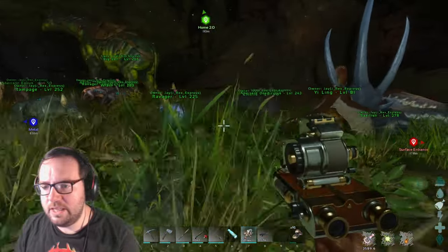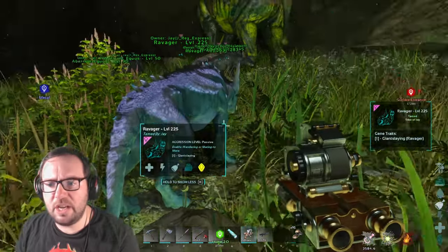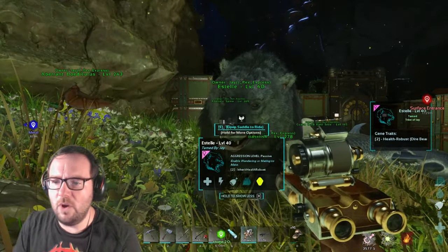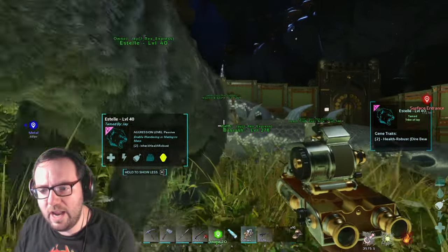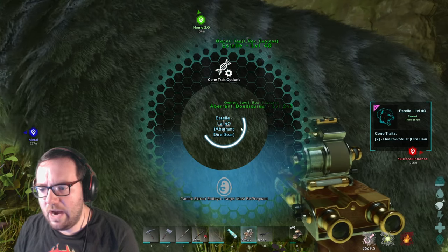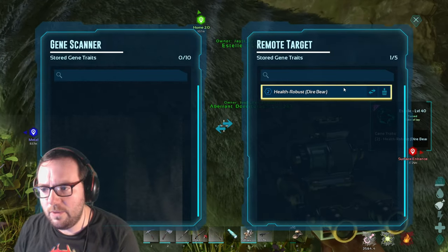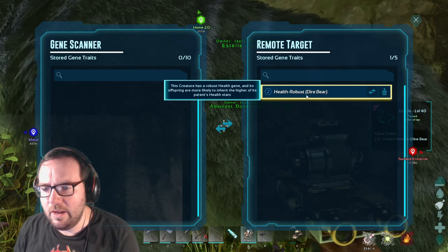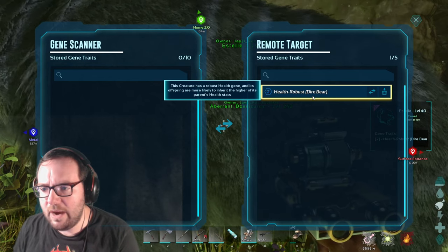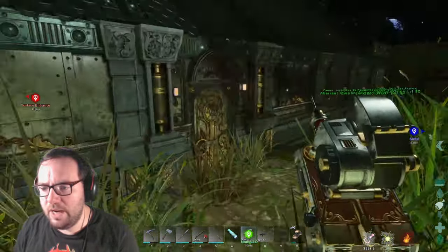Let's test something out. Sorry about that — my voice assistant thought I said her name. If we go in here, we just extracted the gene traits. We got a 'Health Robust' dire bear gene — this creature has the health robust gene and its offspring are more likely to inherit the higher of its parents' health stat. That might be good for our breeding dire bears.